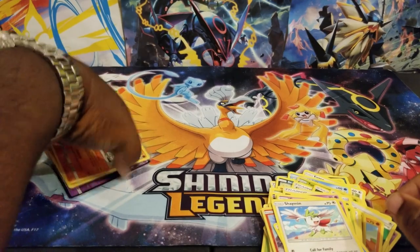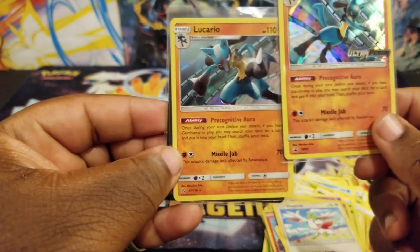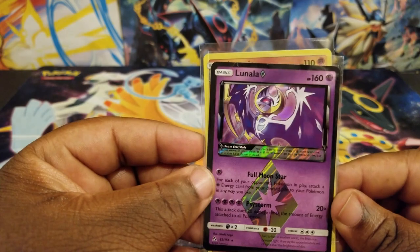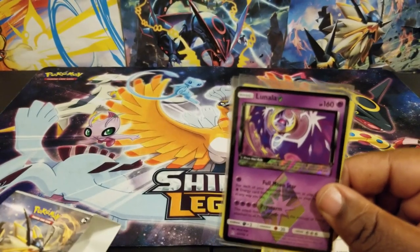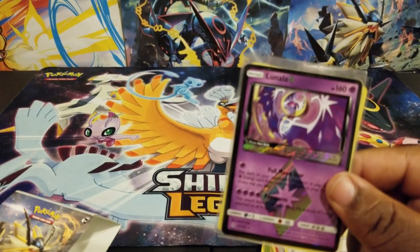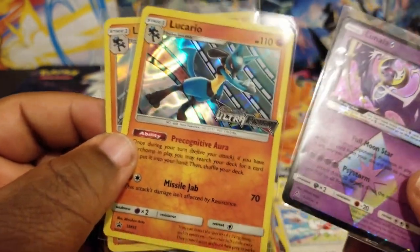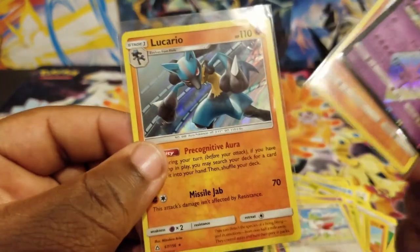We got the promo Lucario, and then we pulled the regular holo Lucario, and then a Prism Star Lunala. This has been an awesome box, a pre-release thingy. I kind of thought that I would see some pre-release cards or something, like the logo on some of the cards, but apparently not. I guess that's the pre-release symbol or whatever — I guess that means it's a pre-release. You guys can let me know in the comments below.